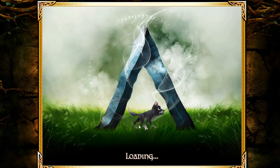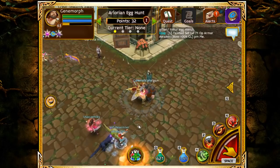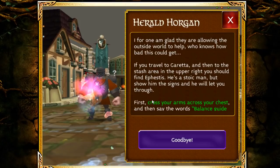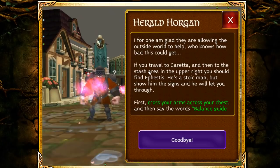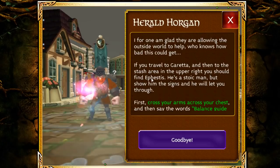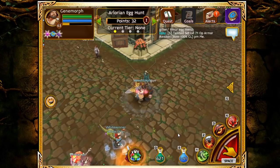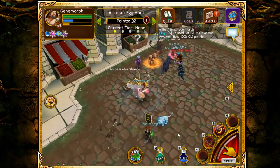First I'm going to show you how to get to the Chancel of Light. To get there you need to be at least level 54. Come to this town, talk to this guy, and he'll say to cross your arms across your chest and 'Balance guide you.' He's telling you to find Emphasis, the stoic man.